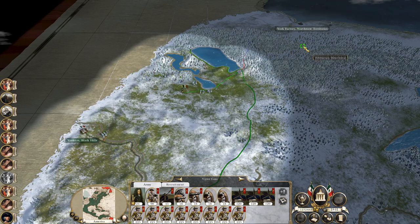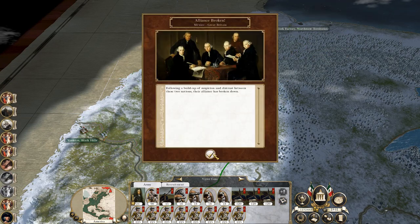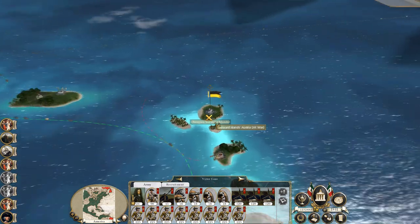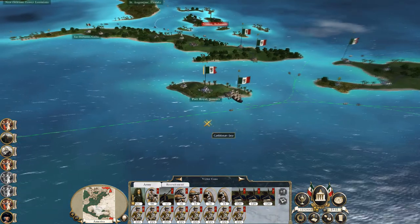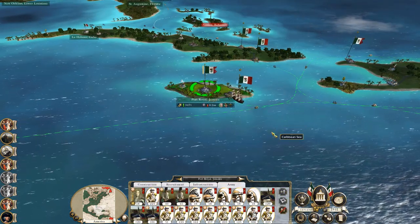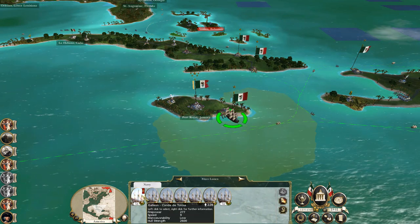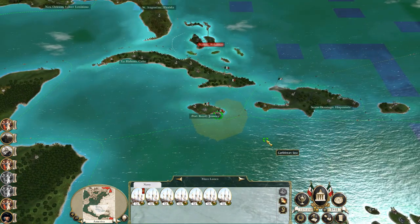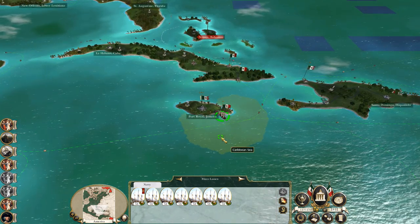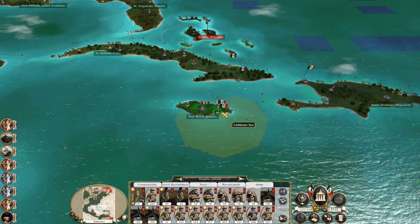Nation destroyed - the Crimean incarnate. Mexico and Great Britain alliance has been broken. The Russian-Maratha alliance has been broken. Oh what a rotten bit of luck. These are just galleons but you know, they'll do.